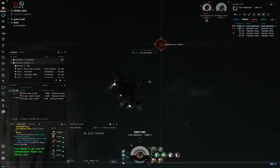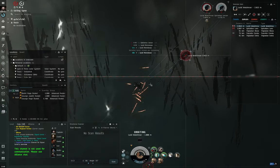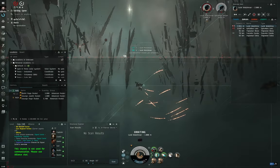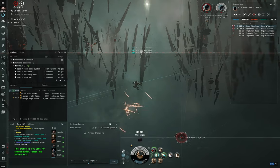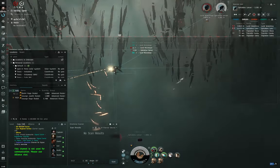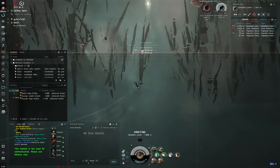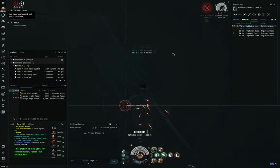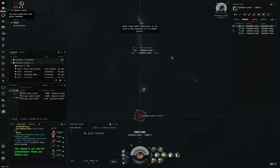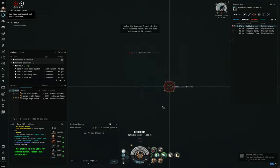Missiles are an excellent weapon choice for new players because they avoid some of the intricacies of turret-based systems. If you're using missiles, you don't have to worry about things like angular or traversal velocity, tracking speeds, optimal range, or accuracy fall-off. It's simpler — it's based purely on the size of your target and how fast the target is moving in absolute terms. Much easier to get your head around.